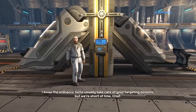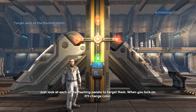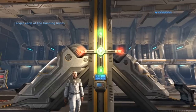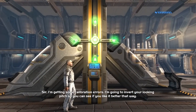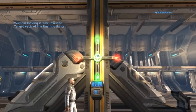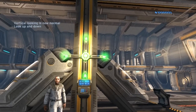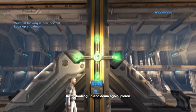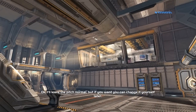I guess stand on the red square. I know the ordinance techs usually take care of your targeting sensors but we're short on time, Chief — just look at each of the flashing panels to target them, when you lock on it'll change color. Okay, I'm getting some calibration errors, I'm going to invert your looking pitch so you can see if you like it better that way. I don't like inverted, not gonna lie. Is that better or should I switch it back? Won't do — leave it. Okay, I'll leave the pitch normal but you can change it yourself later.